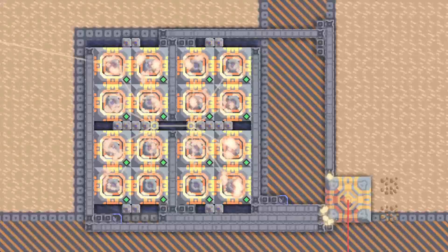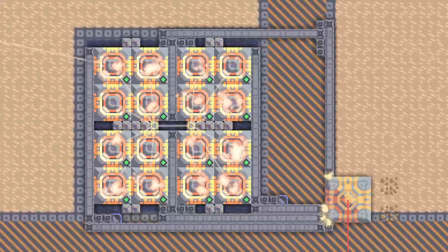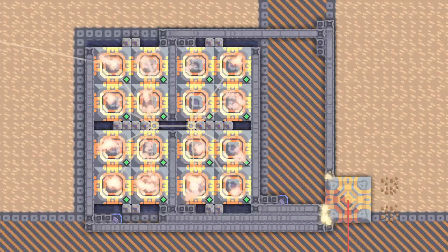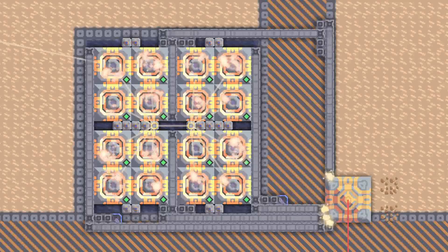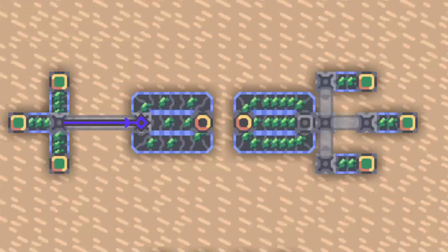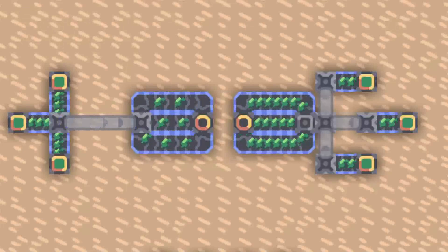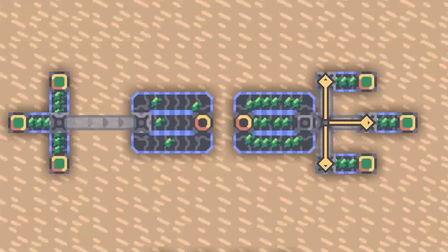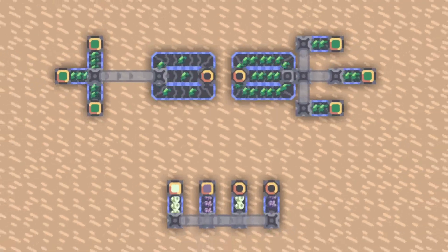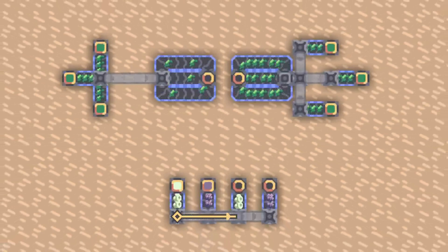Bridge weaving is a technique that can cram the throughput of a plastinium belt into a one-tile-wide area without even using plastinium. The basic idea is that there's a limit to how fast a bridge conveyor can send items to another bridge — about 10 per second — but there is no limit on how fast a bridge can receive items from other bridges. Combine that with the fact that bridges can go over each other, and you have the recipe for bridge weaving.